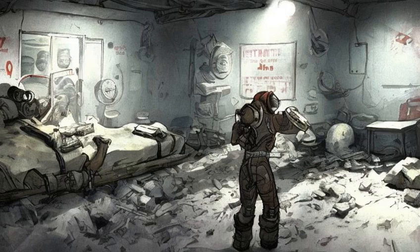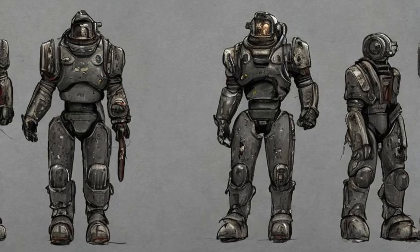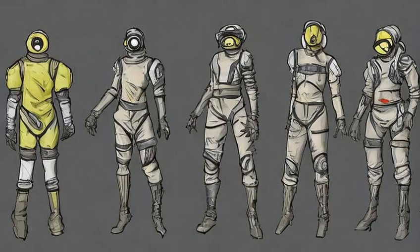Endurance is also used to resist addiction when using drugs. Any player character wearing T60 power armor is treated as having Endurance. During Endurance tests or fights, the vault suit gives its wearer 1 additional re-roll.